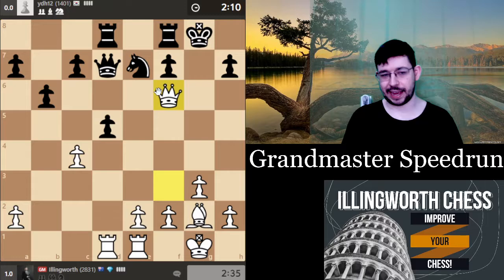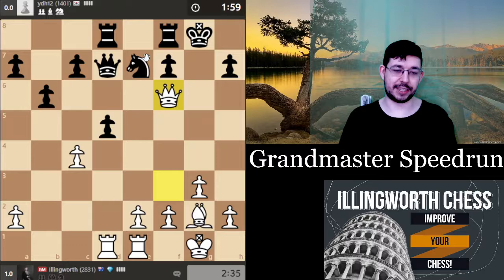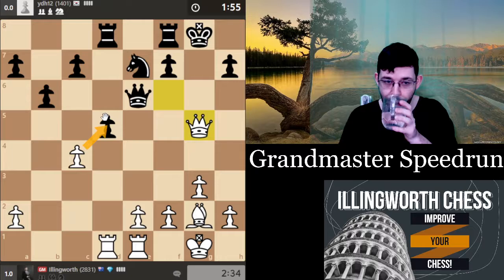In an over-the-board game I'd go c:d5, but I'm going to take on f6 against this guy because I want to try to mate him quickly. He might go queen e6, queen g5, queen g6 and just give up a pawn to spite me, except it doesn't even work — so I just take e7, queen g5 check, and I win a pawn.